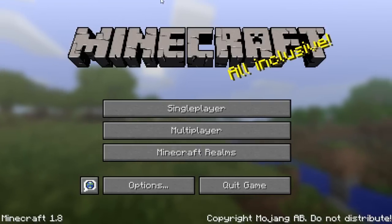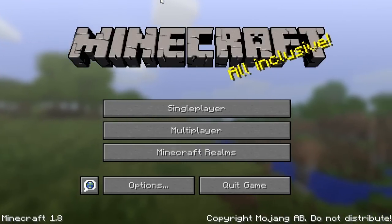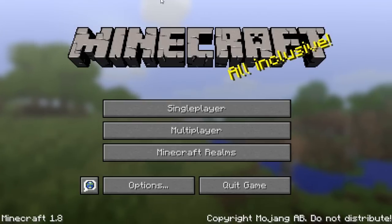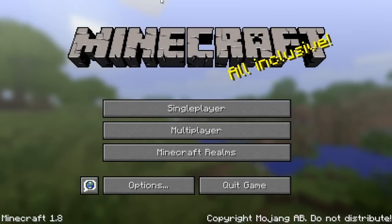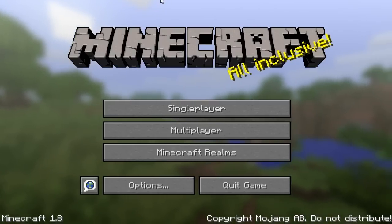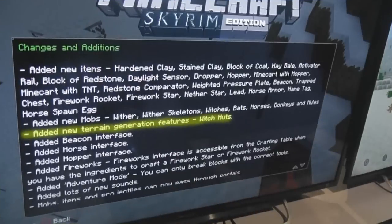Hey guys, how you doing? My name is Echo and welcome back to a Minecraft video. Today we're going to be focusing on a very exciting Minecraft Title Update 19 feature. Even I didn't know this was going to be introduced, and without a change log — which I did show yesterday — we really wouldn't know this was coming. As you can see, highlighted here is the new terrain generation feature: Witch Huts.